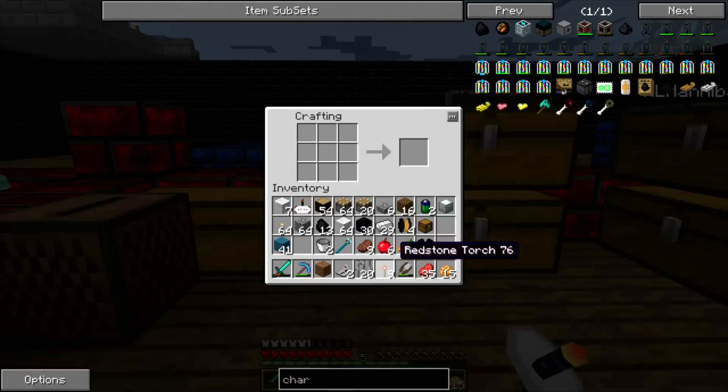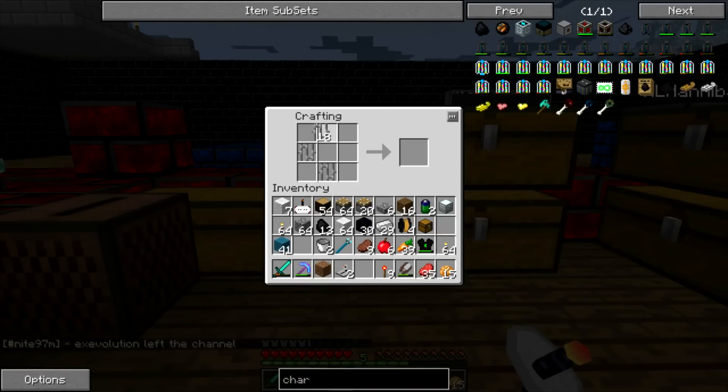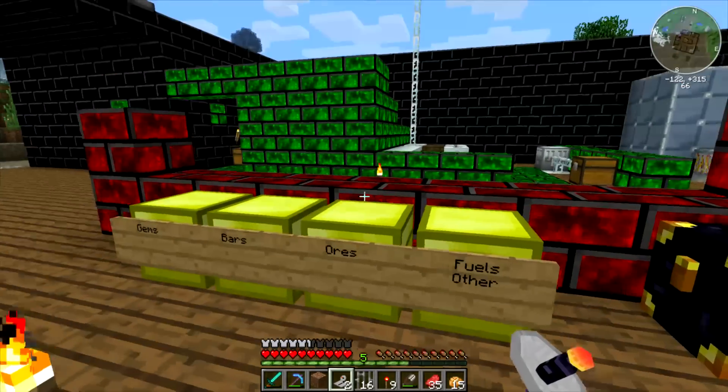Another thing that we are going to work on is setting up a charging bench for our blutricity things. So we need one of these copper coils — I need to get some blue alloy ingots.